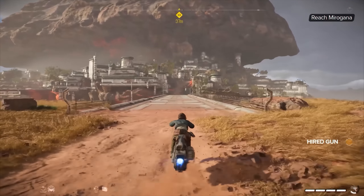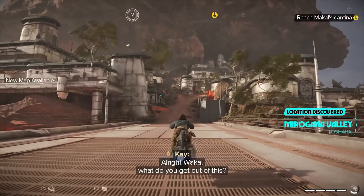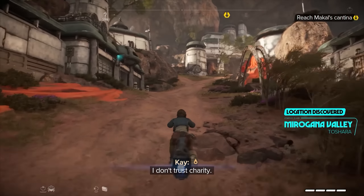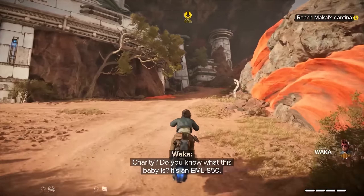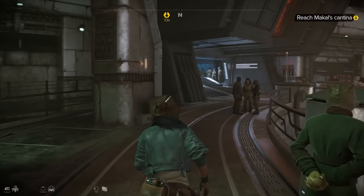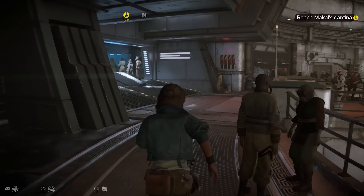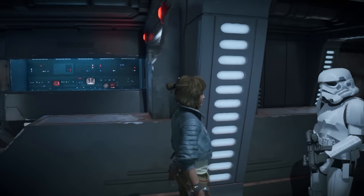Shortly after that encounter I arrive at the entrance of Mirogana, a densely packed city located at the base of a large rocky formation. Waka radios in and tells me I need to search for some fuel injectors, and I'm tasked with locating the local cantina. Strolling through the city's corridors it all feels very Star Wars — I see a variety of life forms walking around, chatting, hanging out, and harassing each other.